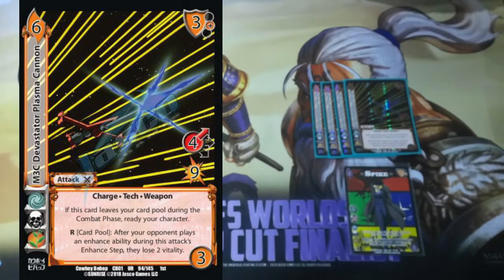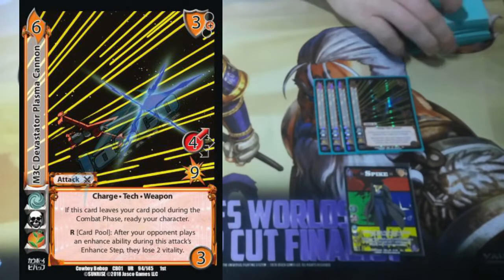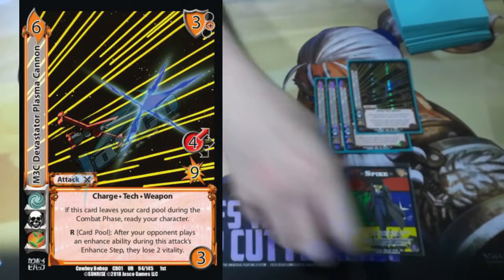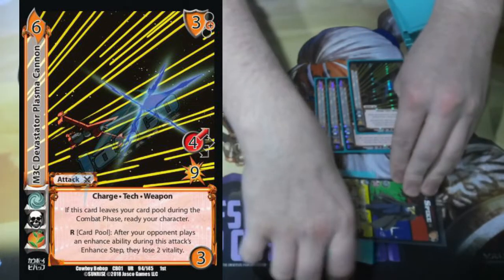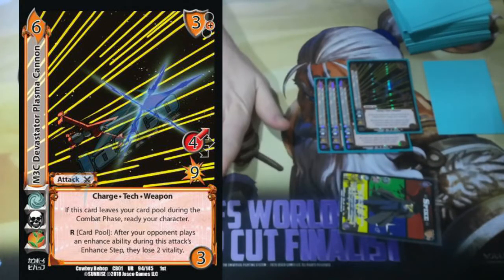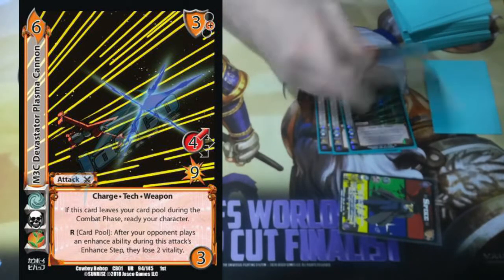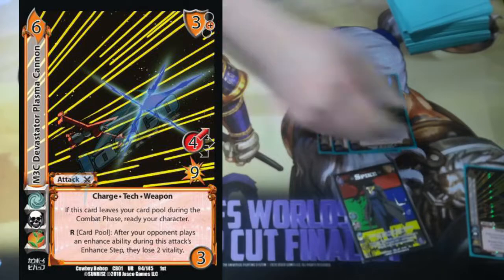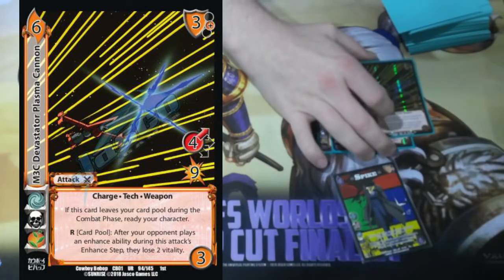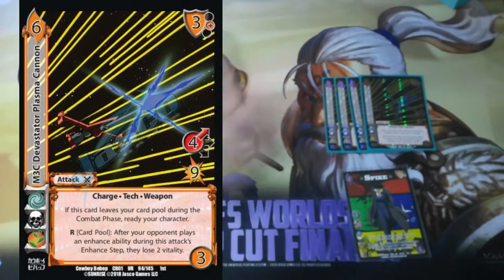Plasma Cannon is a 4-high for 9 that says whenever it leaves the card pool during the combat phase, ready my character. So I can enhance, kick it with Spike, it's going to discard, Spike adds my momentum, multiple one. Now for free I've got a 4-high for 9, and then when the resolution of the attack happens, it'll clear, Spike readies, and then I can kick this one as well. So I've taken 9 damage worth of attacks and turned them into 18 without necessarily doing anything — I shuffled around one resource.